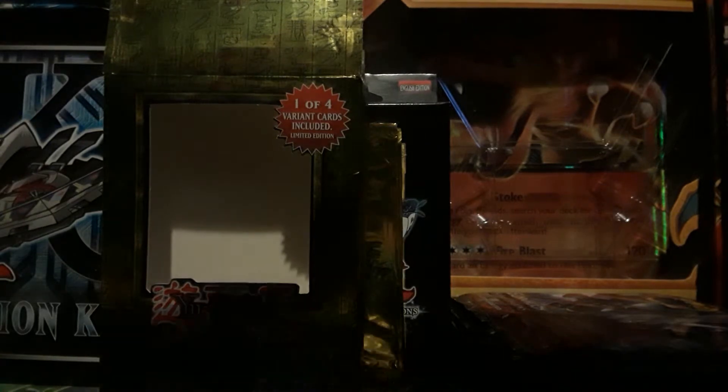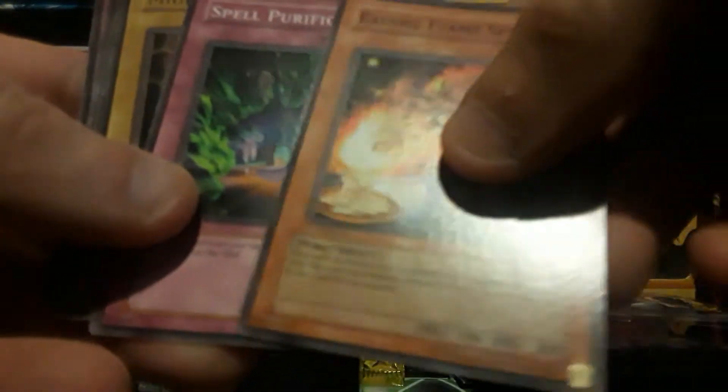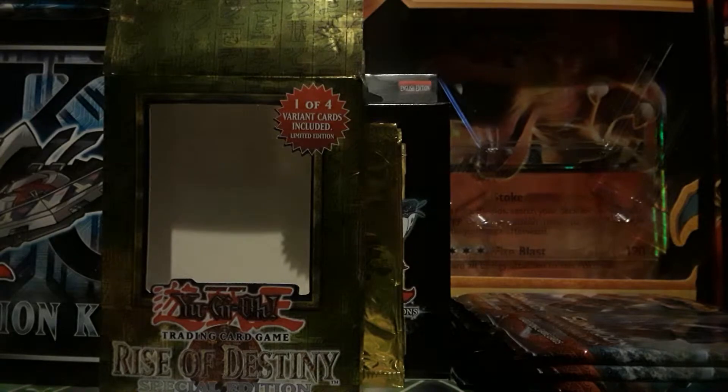Wow, even smells vintage — I love this. So we have Raging Flame Sprite, Spell Purification, Mighty Guard, Mirage Dragon, Susa Soldier, Samurai number four, Mokey Mokey King, Fruits of Kozaky — that's cool. Wow, it'd be great to get something actually out of one of these.